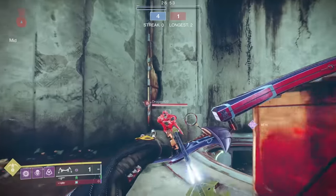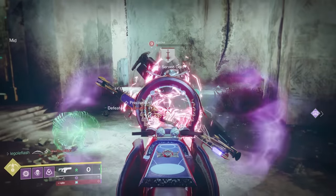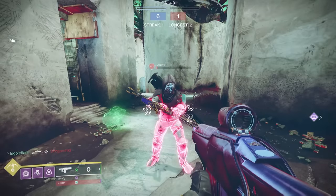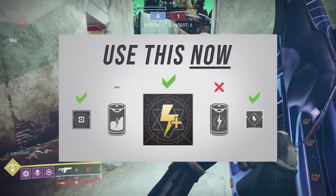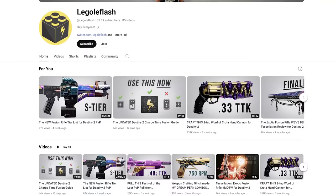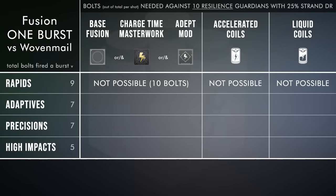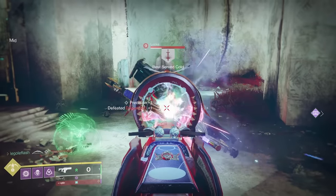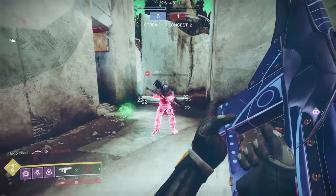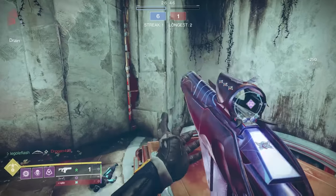Did you know that at base, for a normal rapid fire fusion rifle like Iterative Loop, it is impossible to one-burst a Titan guardian with woven mail? I covered this recently in my ultimate guide to charge time video. It would take 10 bolts of a rapid fire frame fusion to one-burst a guardian with woven mail, which is impossible — rapids only fire 9 bolts, so you literally cannot do it. Up to this point, woven mail has been the counter to rapid fires.